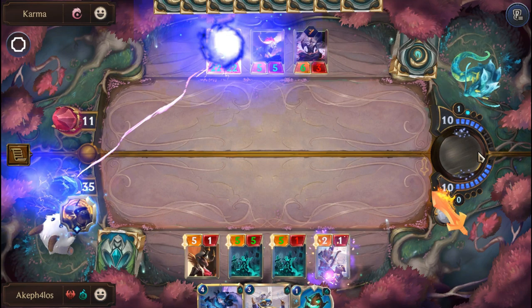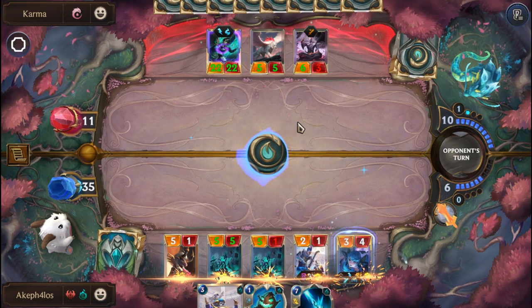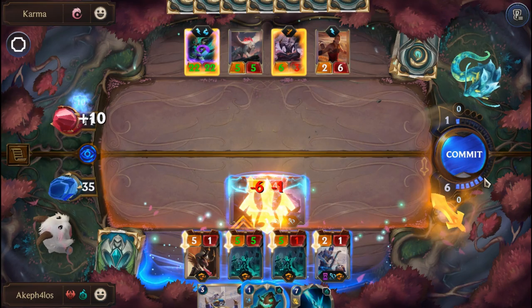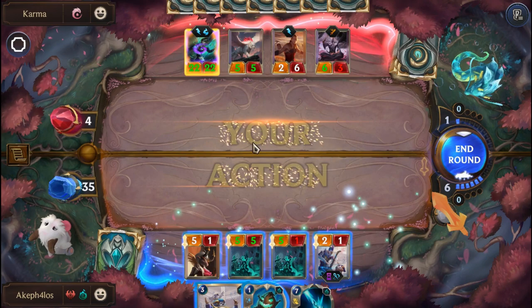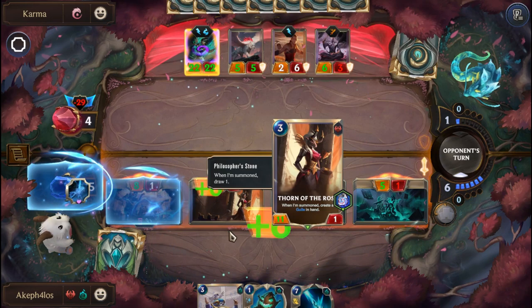We'll drop the Gwen. It doesn't matter how many times it's swapped — it's not going to remove the barrier, so we can safely bring on Gwen. She gets a buff. Unless it blocks with the barrier, but it's fine — we still have enough damage. We should still have enough damage here. Let's put this guy here to get the Hallow buff. We should guarantee damage here. Alright, cool — we still win.